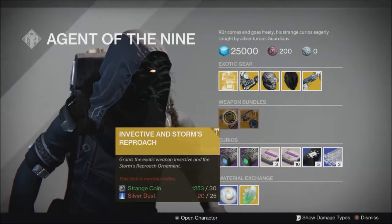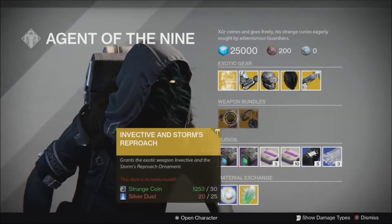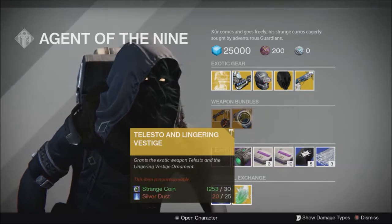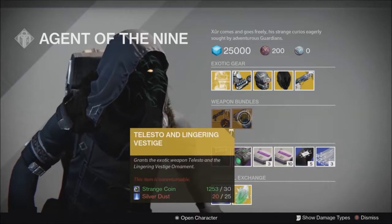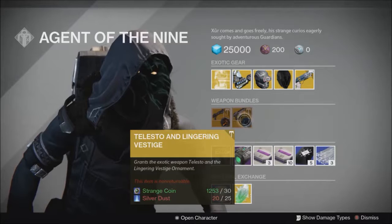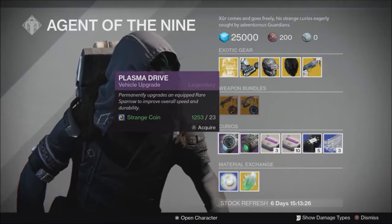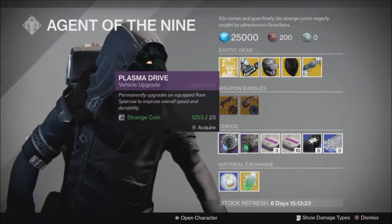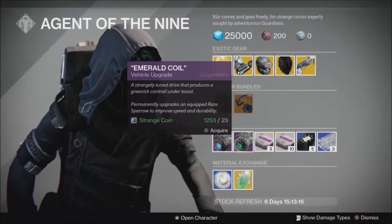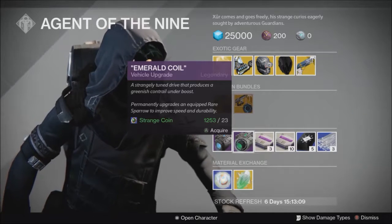Moving down to weapon bundles this week, we have the Invective with Storm's Reproach and the Telesto with Lingering Vestige. The Invective is an exotic shotgun that regenerates ammo slowly over time and can shoot full auto, with final round. The Telesto shoots lingering bolts like a fusion rifle but they land and detonate after a short period. Double kills cause increased movement speed and generate orbs. Storm's Reproach and Lingering Vestige are both decent ornaments. Moving to Kiro's, we have the Plasma Drive and the Emerald Coil — these upgrade rare Sparrows you can buy from the Vanguard and Crucible Quartermaster for 175 Legendary Marks each, giving them a blue or green trail respectively and making them Legendary Sparrows.